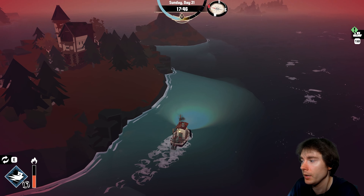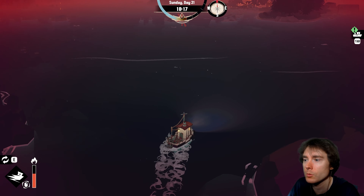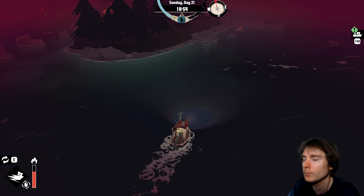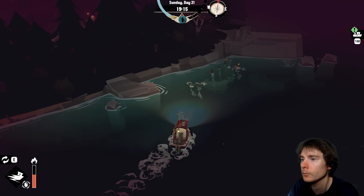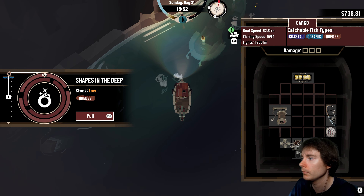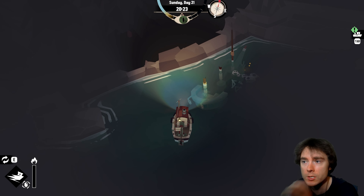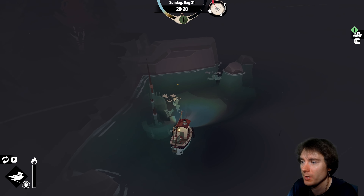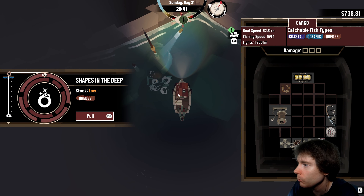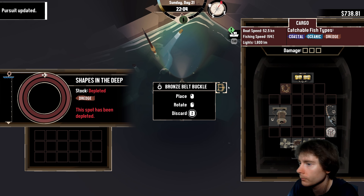Now I just want to dredge as much as I can — let's get dredging because I need wood. There's something I can dredge this way. I need wood — actually I need everything I can get. I don't know where I am. I'm going to dredge. The eponymous dredging. I got an old iron chain — I should go to that island and sell my trinkets. Killer name — Dredge for sure. It's another ring, damn it, I don't want a ring.